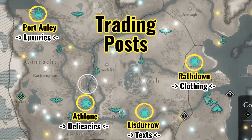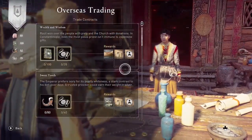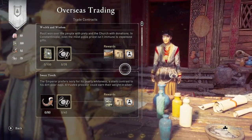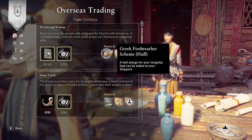So with these four trade posts captured, you can get all four types of Irish supplies that you will need to fulfill all the orders at Azar's booth. It looks a little bit like the fishing hut or hunting hut menu, and you just use the supplies that you produce to fulfill these orders.